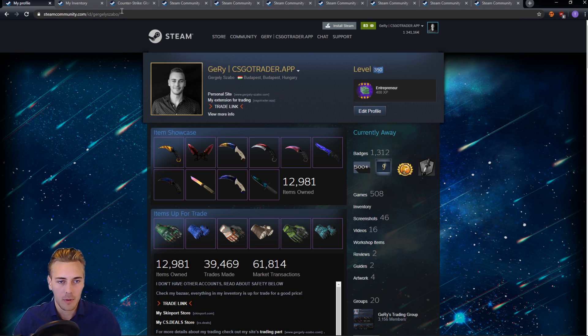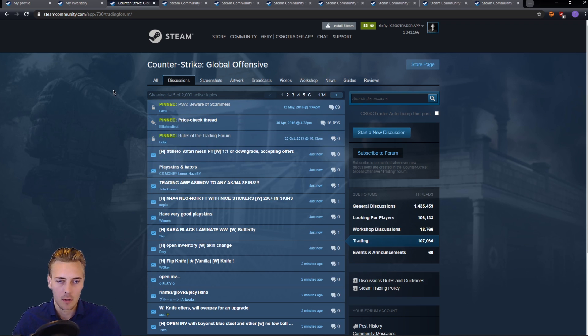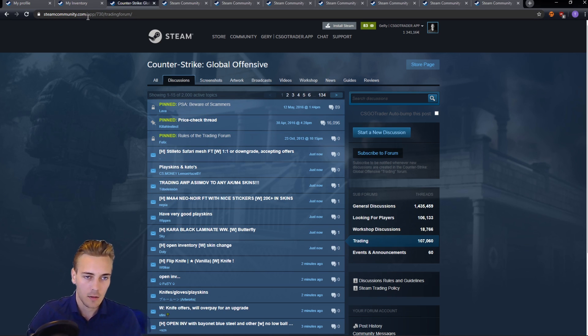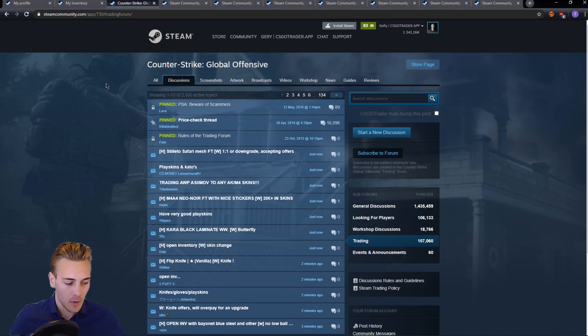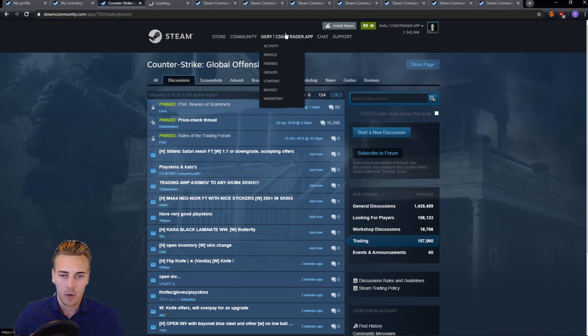There are basically two places where you can go and advertise for trades on Steam. One of them is the official trading forum. You can find it at steamcommunity.com. It's a URL that's hard to memorize, and the way I usually find it is that I go to the activity feed by hovering over your username and clicking activity.